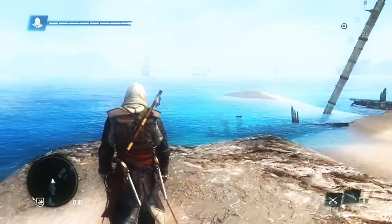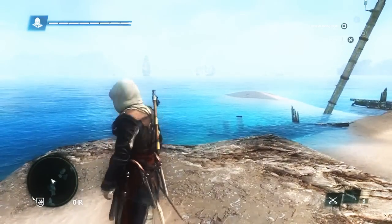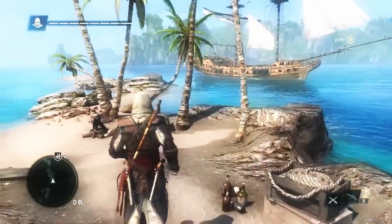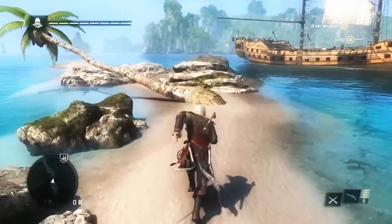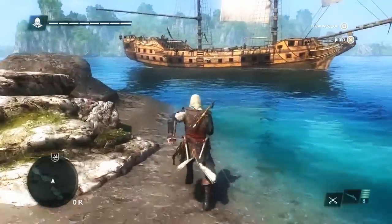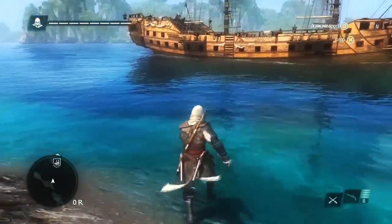Here we're going to take a look at that faction battle. We have a British ship facing off against a Spanish ship. We could jump in and take advantage of this opportunity, allowing each ship to weaken the other and for us to plunder both. But now we're going to make our way back to the Jackdaw.